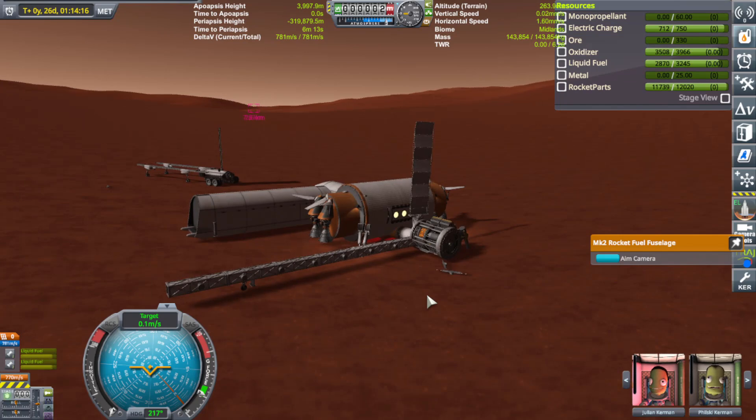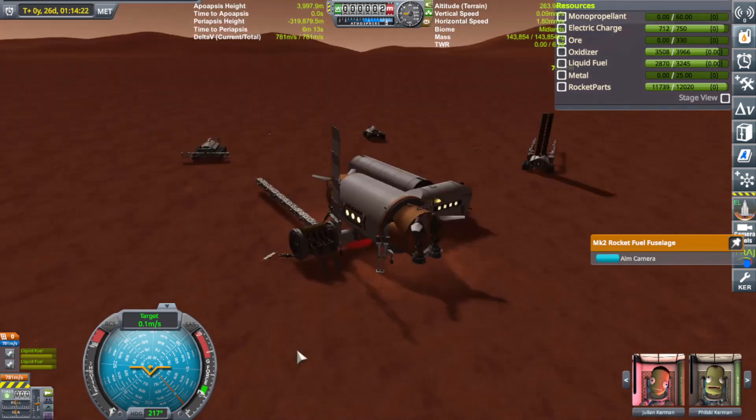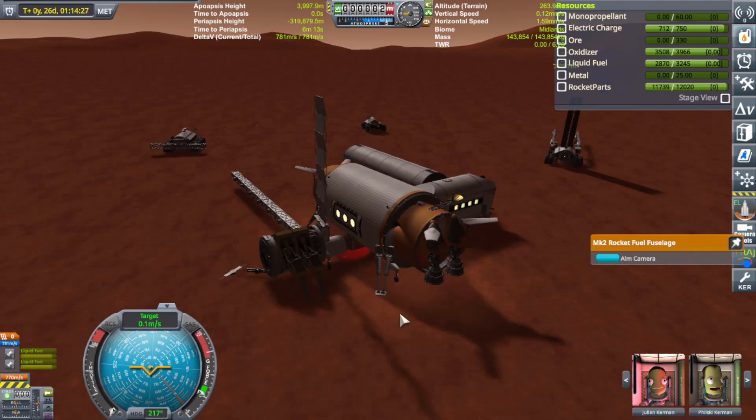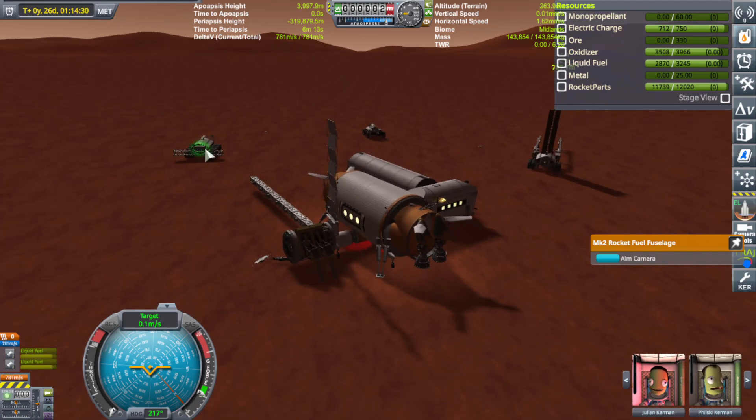So we're going to have to launch satellites that actually work in the future. I'm going to have to have an engineer replace this with an actual relay antenna so we can actually communicate with our robotic craft. This is robotic, this is robotic — that's piloted, so we're good on that one. I'm actually going to take the dish off of this one and put it on this one right here.